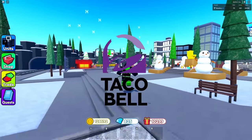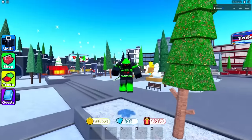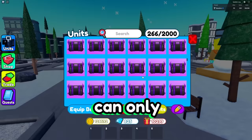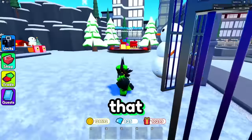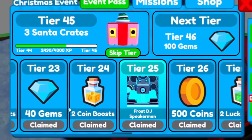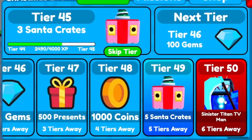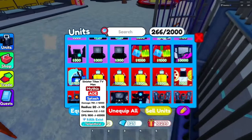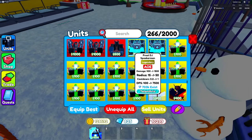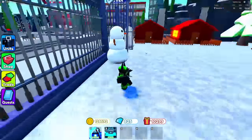Today we're doing a challenge where I can only use the stuff you get from the event pass, which is kind of just two units if you don't count the crate. There's the Frost DJ Speaker Man and at the end, the Sinister Titan TV Man. The Sinister Titan TV Man is a mythic — almost 10,000 exist right now — and the Frost DJ Speaker Man has 700,000 exist.